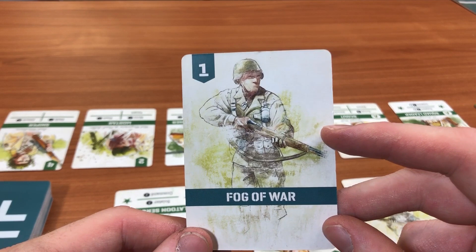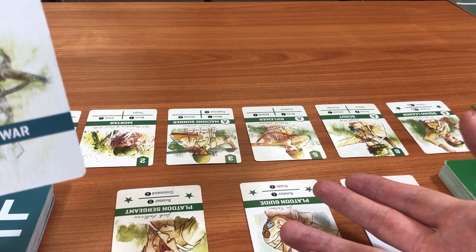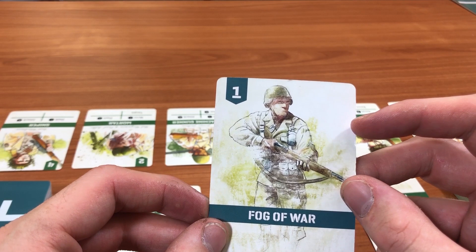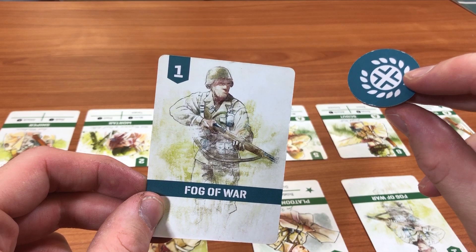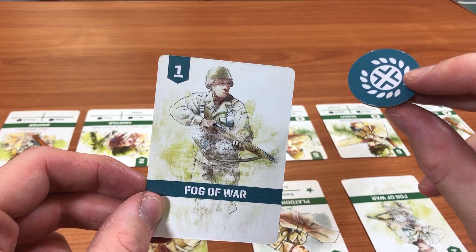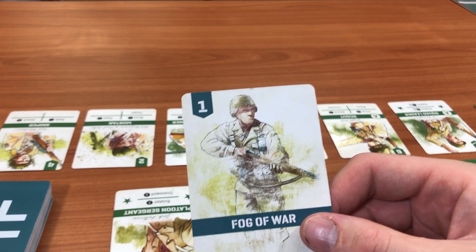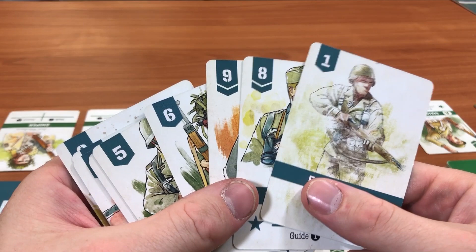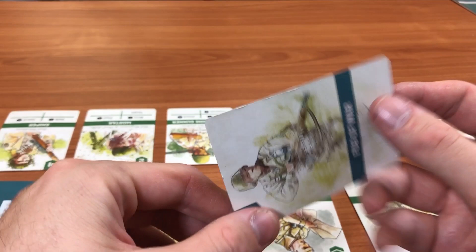We'll start with the fog of war card — this is essentially chaff for your deck. It has no activations and doesn't relate to a particular chit on the battlefield. The idea is to remove as many of these from your deck as possible while adding them to your opponent's. One thing to note: there's a number one on the fog of war card, which relates to the initiative value. There's a phase in the game where you bid for initiative using this value.